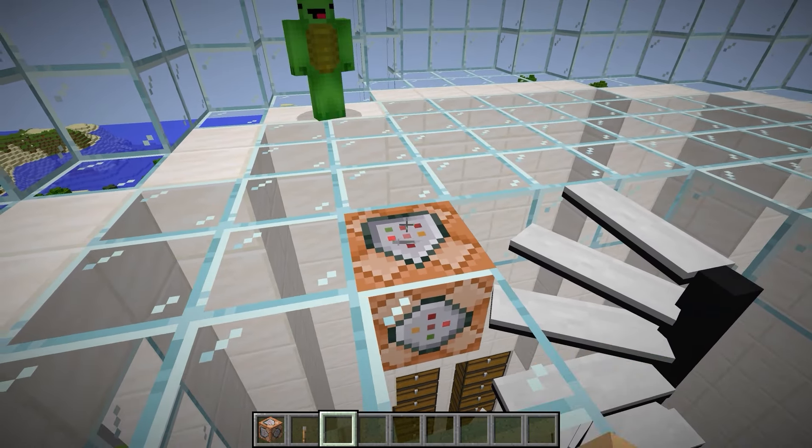I don't think he knows we're here! He hasn't noticed us yet! But the village — it's being crushed! He saw us! He's coming this way, JJ! Mikey, stay calm! Activate the pitfall trap when I say so! Almost there! Now! Activate it! Take this! We did it! We dropped the giant Enderman! Did we really beat it? Let's go down and check!